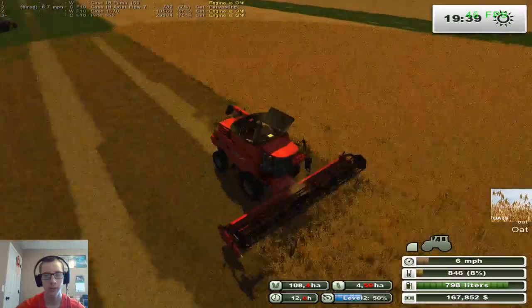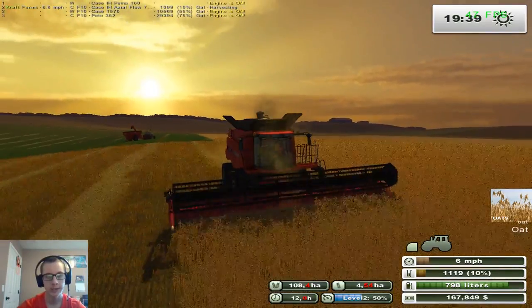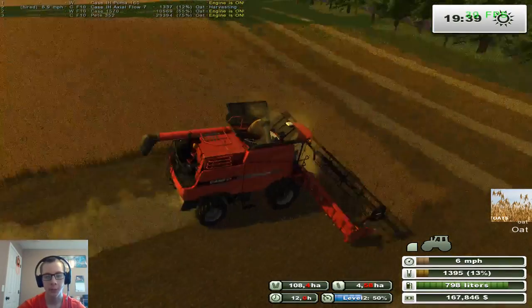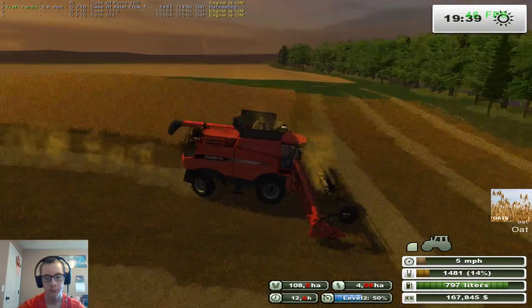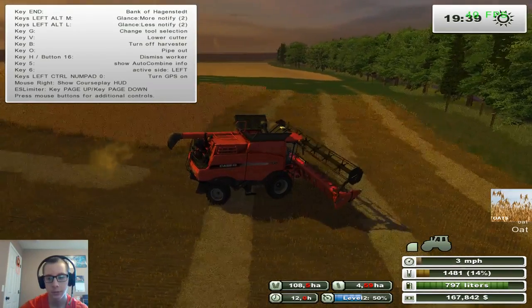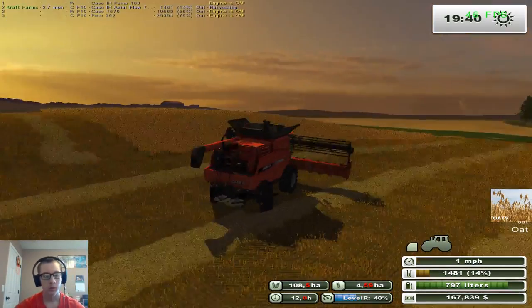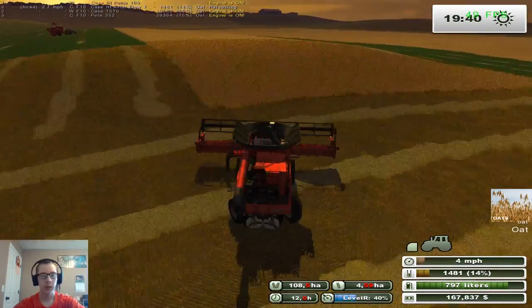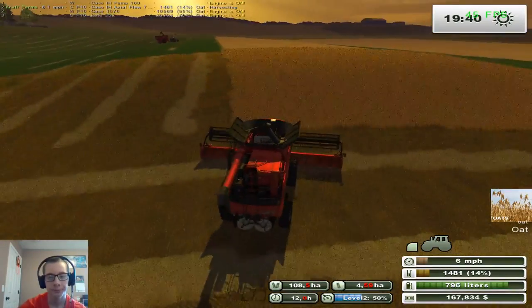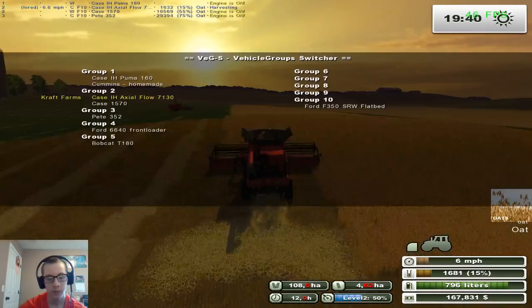Let's sit in the combine here for a moment. I'm going to let him finish this pass and we should get enough straw off of this to last us a while. We already have a lot of straw, so we don't really need that much more. We can change this as soon as that stops — so he should start dropping it. We'll just bale what we got here, and that'll be plenty of straw. Next season we won't have to do any straw at all, or shouldn't at least.